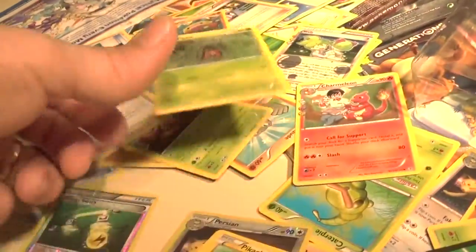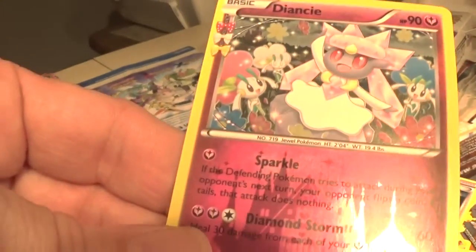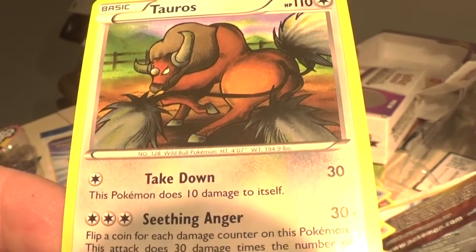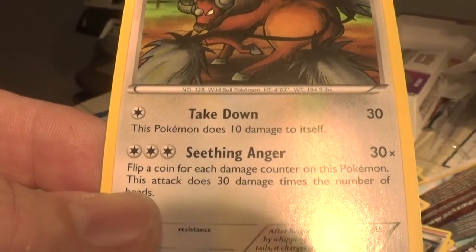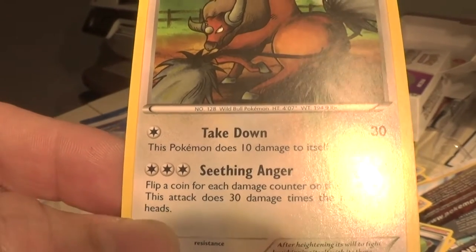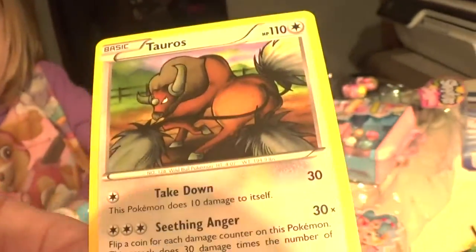We got a Diglett. Tauros is going to be big — you can increase the HP because it's a basic with that one tool. Seething Anger can do one — you can do how many flips? 30 damage for the number of heads. A coin for each damage counter. Could have 14 damage counters on it? Could have 14 because it increases by 40 HP with the tool. That would be a lot of damage. This here is a secret special winning card — it's going to win. Put it in the deck.